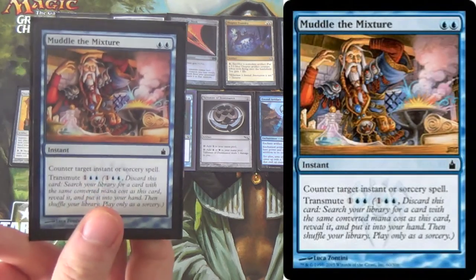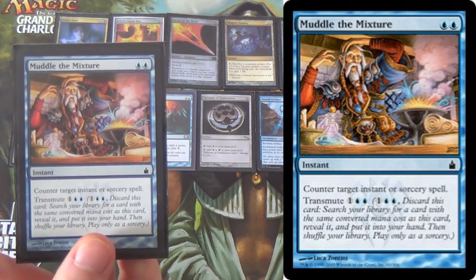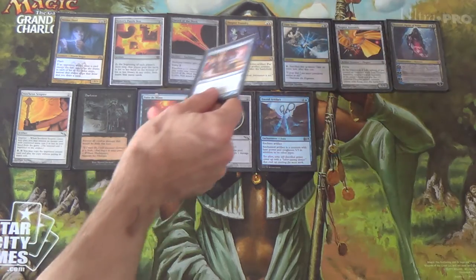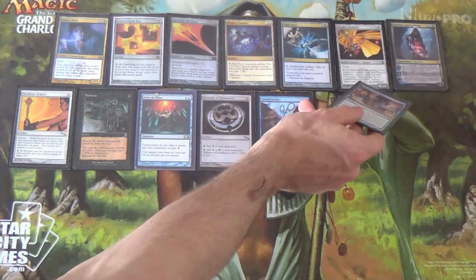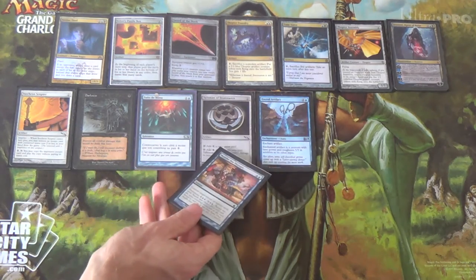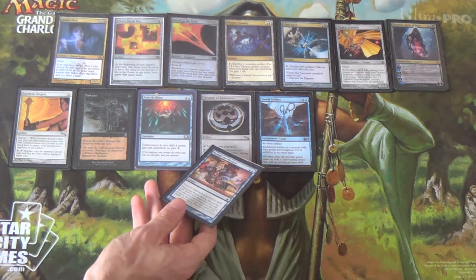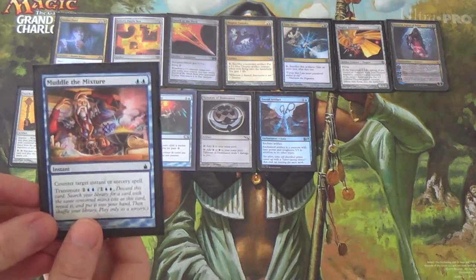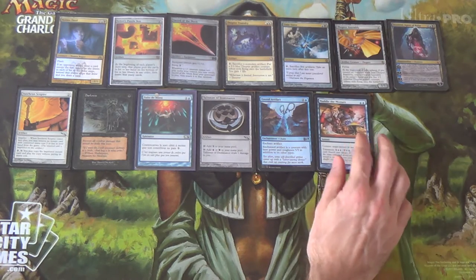Four Muddle the Mixtures. We can put it on the Scepter. It stops a lot of cards in the format through countering, but it also transmutes for Sword of the Meek and Thopter Foundry. It transmutes for Time Sieve — so if we already have the Assembly we can go for that. It transmutes for Isochron Scepter, Mana Leak, and if we need to transmute for a ramp spell, it can get the Talisman of Dominance. It transmutes for Ensoul Artifact, so this gets an awful lot that's in the deck.